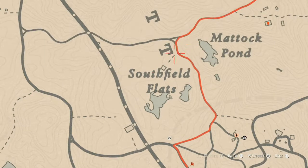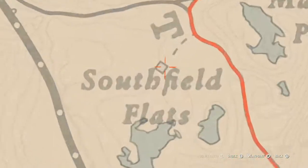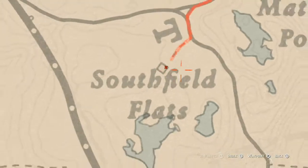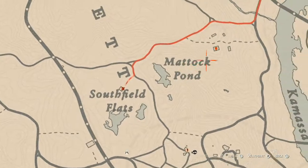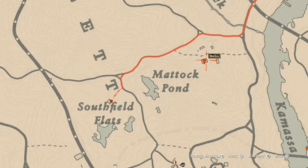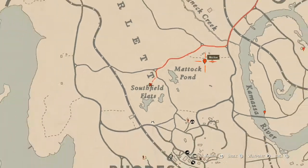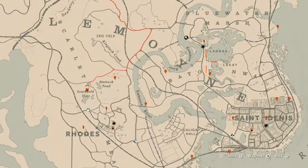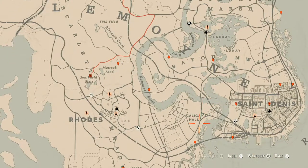Two last things: one, there's a tarot card inside this house on a green cabinet or shelf right here in the corner — the Nine of Cups tarot card. And our last thing is a tortoise shell comb, which is a family heirloom, inside this house right here by the magic pond. Go and get all that stuff.